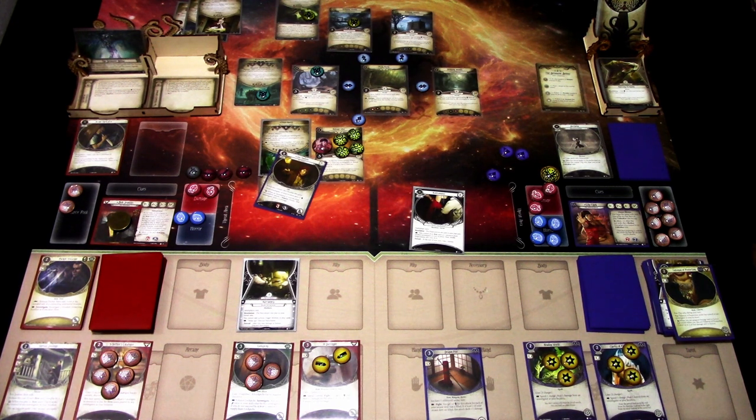That was the return to Night of the Zealot with Lily Chen and Bob Jenkins — two of the new investigators from the Edge of the Earth investigator expansion. Hope you liked the playthrough and the new investigators. As always, links to the decks are in the video description. I encourage you to try out earlier campaigns with the new box whenever you get it — it's really fun to play with new cards in old scenarios, letting you focus on learning the new cards without navigating new scenario rules at the same time. There are a lot of new cool mechanics to explore, so thanks for watching and until next time.